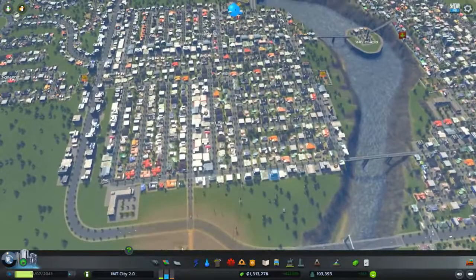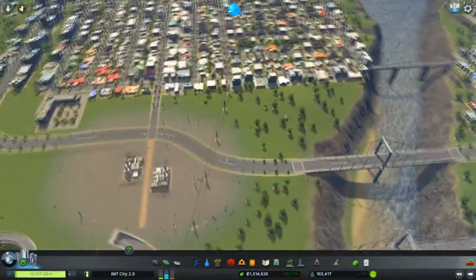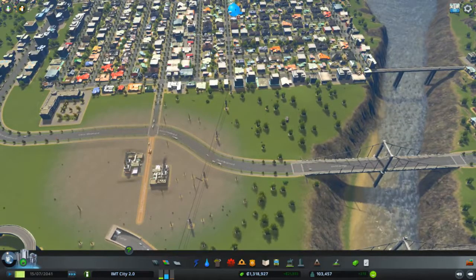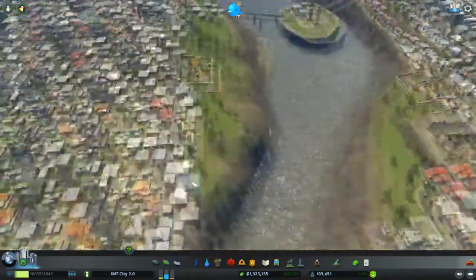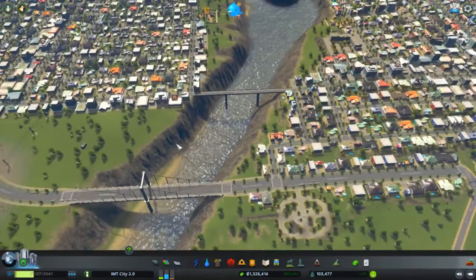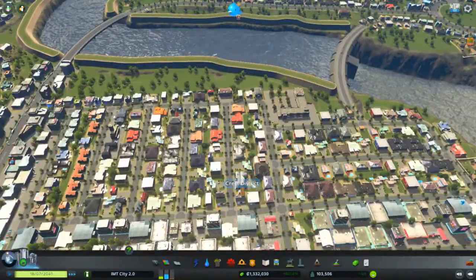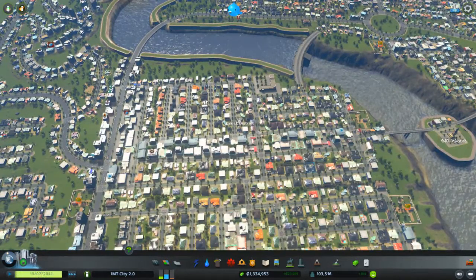We then went over the river and made Garnet Park — another district, but this time over the river, a bit off from the big road. This is also an old district. I remember building this bridge just to connect both parts and to even make this big road. Then we have Crest District over here — I think that was the next district we made.